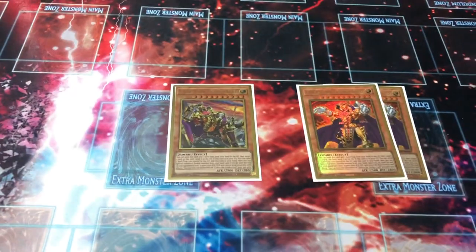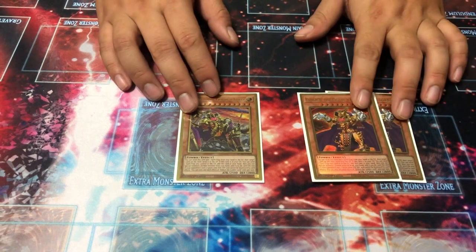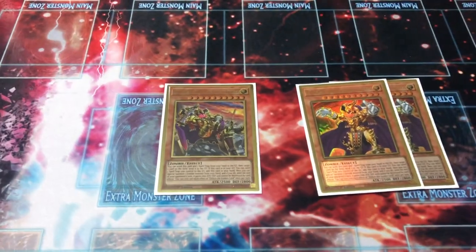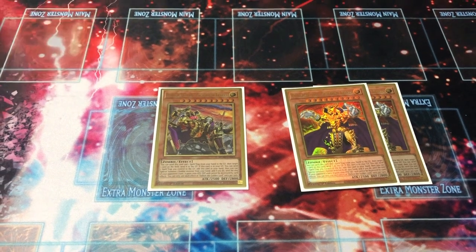This variant of the deck plays three Golden Lords. Realistically you could play two, because this card is kind of a brick. It's a level 10 monster with 2500 attack and 2800 defense - pretty decent stats. It can send a spell alongside itself in the hand to send one card your opponent controls to the graveyard. It can also add itself back to the hand by sending a spell and trap you control.